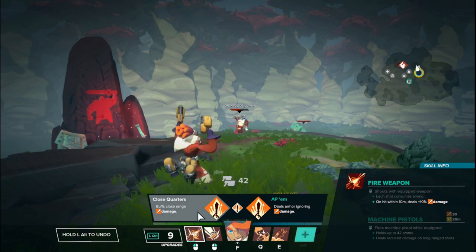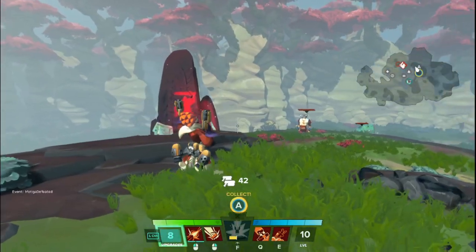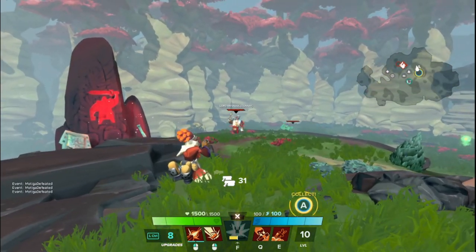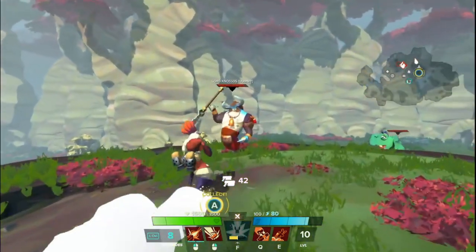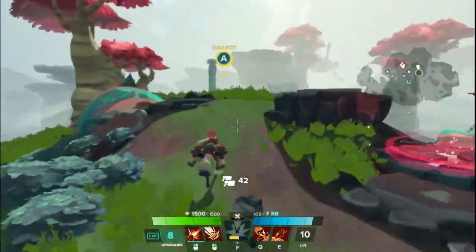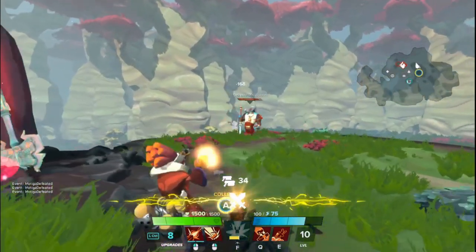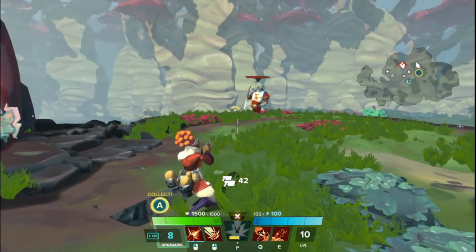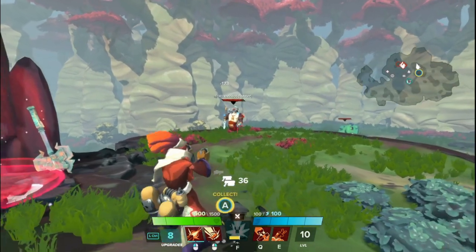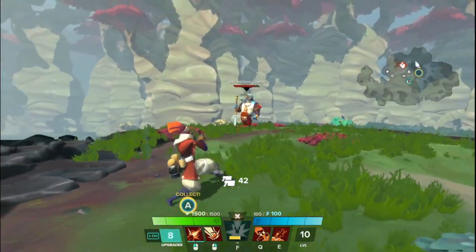From there it upgrades to the tier 2s. On the left side we have Close Quarters, which buffs damage when you are within 10 meters, dealing 10% increased damage. From this distance doing about 10 shots does a good amount of damage, but moving closer with this upgrade does a little bit more. It's not an insane damage increase, but it rewards you for being close quarters. Even if you get jumped by a melee character, you're still getting increased damage. 10 meters is actually closer than you think — it's about this range — so you're rewarded pretty easily.